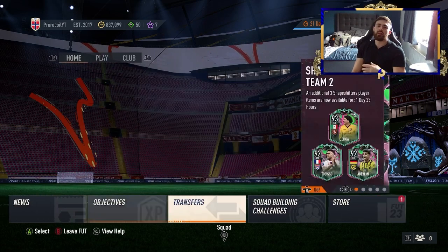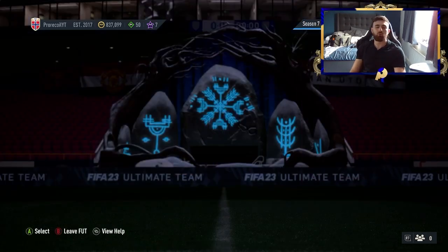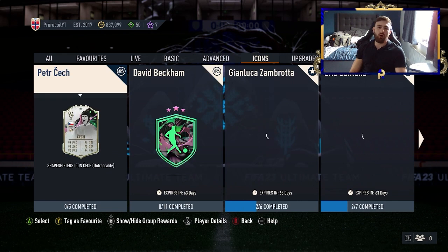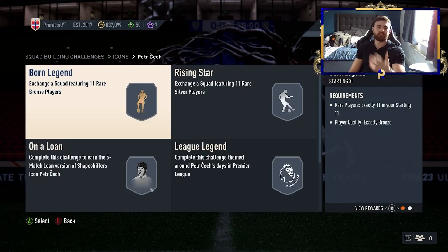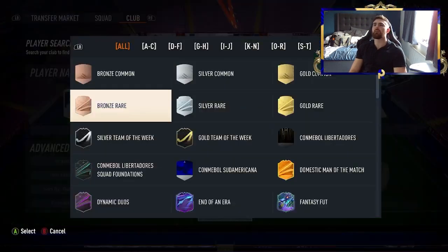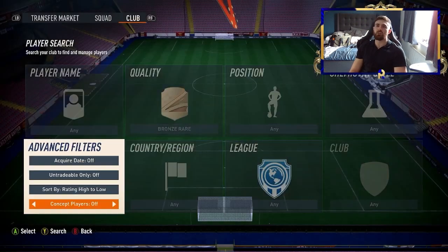Starting off, I've got 800k but some of you are going to have nothing, so we need to build up the coins. If you've been part of the channel before, you're going to know this is where we go to start — the Board Legend and Rising Star SBCs. The reason we do these is because they are incredibly cheap.